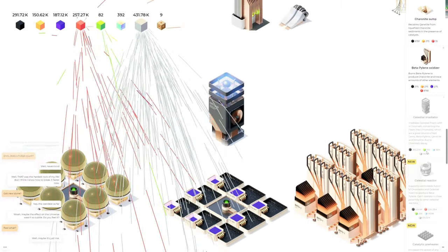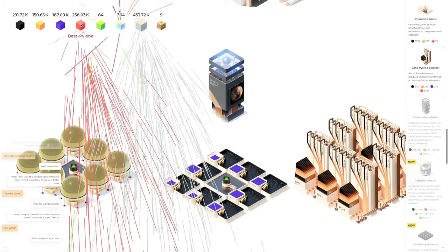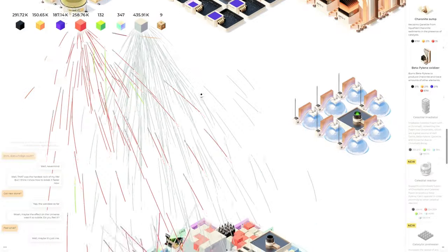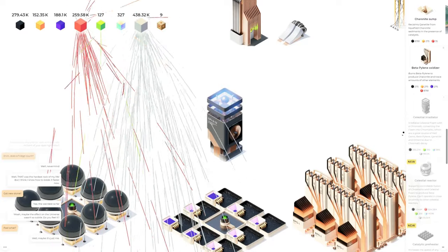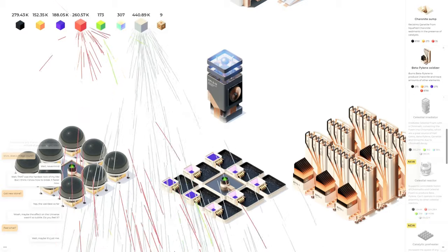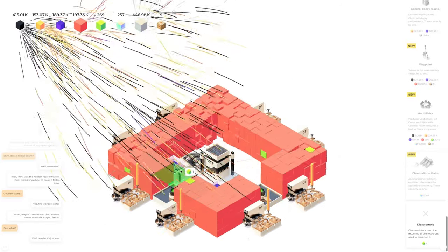We're waiting on hell gems. I need to build a bunch of these things — that is how we're going to get more of these. It looks like beta piling is an infinite resource, and it appears celestial foam might be one of those as well that we don't have to do a lot of conversion for anymore. Anyway, I know what it does now — it's just a converter. Let's go ahead and start setting this one up down here. Let's get rid of the pump and these guys.